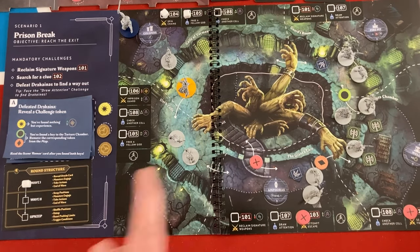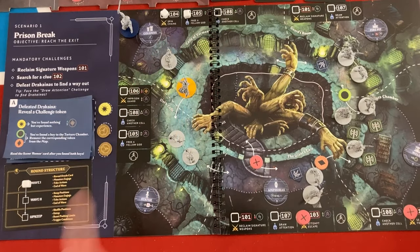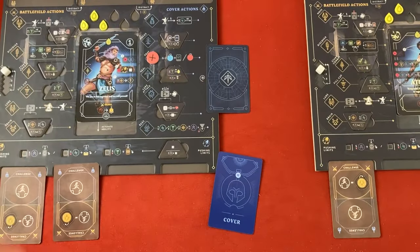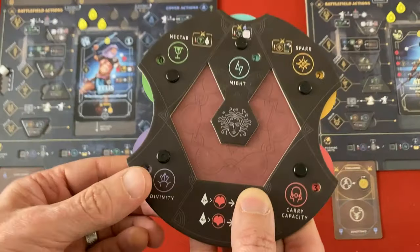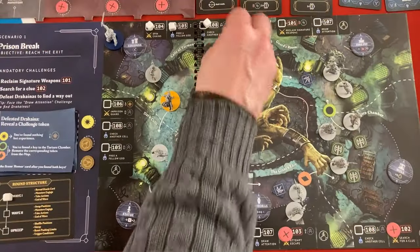Main thing is I want to get our weapons back - that seems pretty important. Let's see what happens with the check another cell option. That has to be Zeus again - he'll get a divinity by placing his second challenge card. He's got three divinity now, so he's close to being able to level something up.